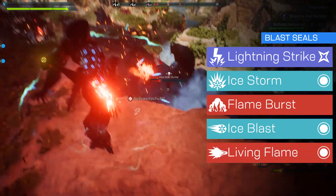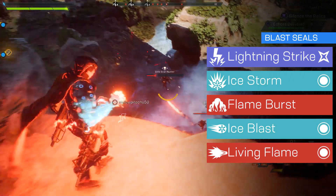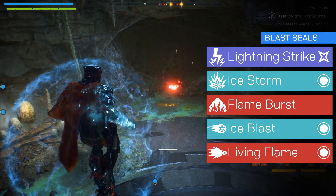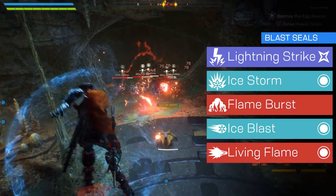And finally for Blast Seals we have Living Flame, which is a fiery orb that flies between targets, igniting them — perfect for following up with a detonating ability to do some high damage.